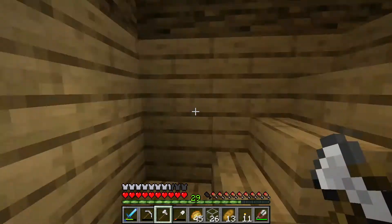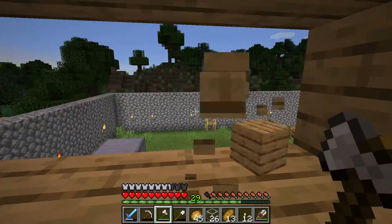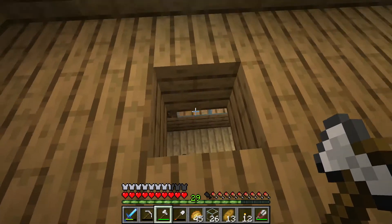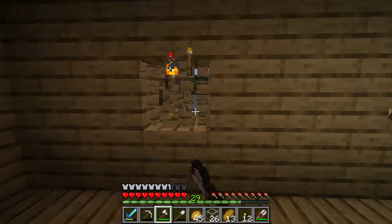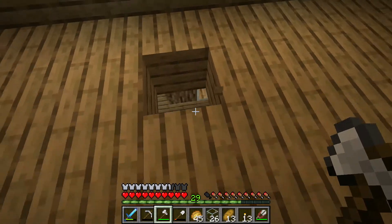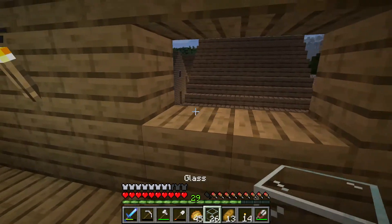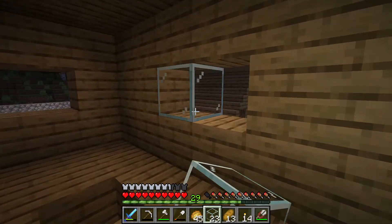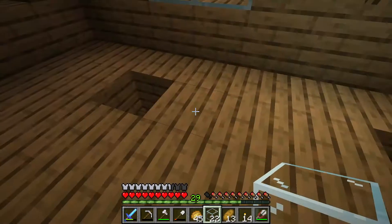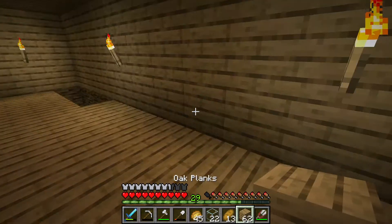I'm going to put a three-block window right here and then try to get the windows in the exact same spot on the other side. So there's a window right here and there should be one here — these two blocks. I was going to put logs back by the windows, but it looks like I accidentally got rid of them. I guess it's fine without them — I'll eventually get some.